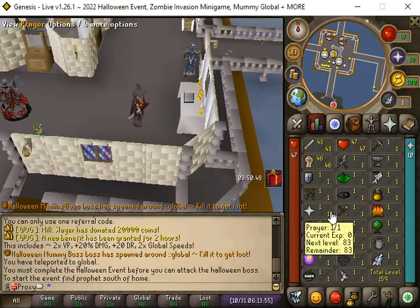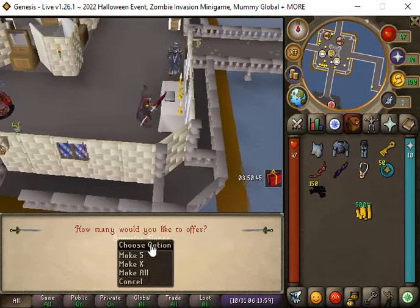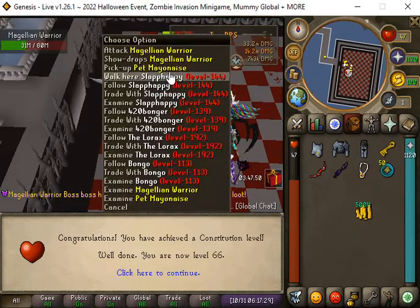Once you get the bones, click on the Prayer skill and it will bring you to the altar. Do that and then AFK until you get Soul Split. This is the global event they have.